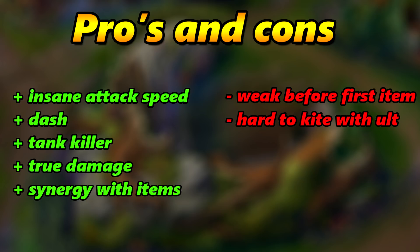Before you can buy the Demon Hunter Sword you need about 1500 gold, and that's a huge gold gap. The second con is that it's pretty hard to kite with the ultimate — meaning walk back while continuing to attack — because of the high attack speed, it will be difficult to land a lot of attacks while also walking back.